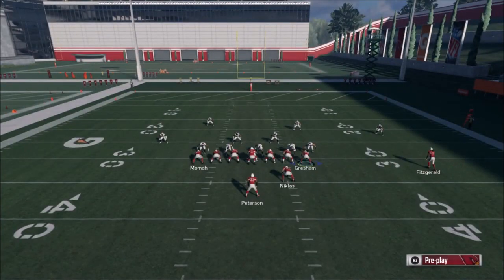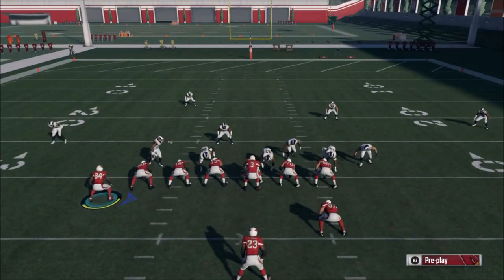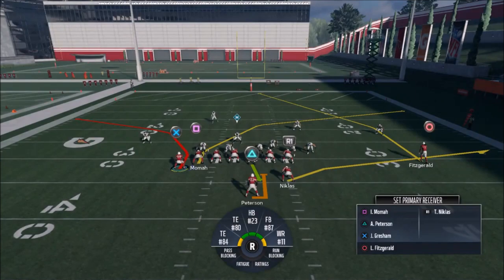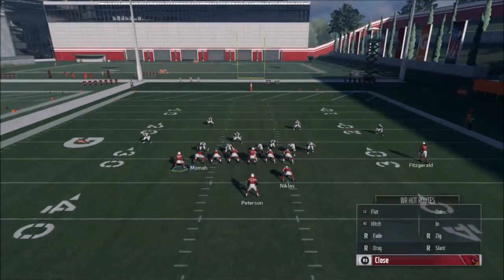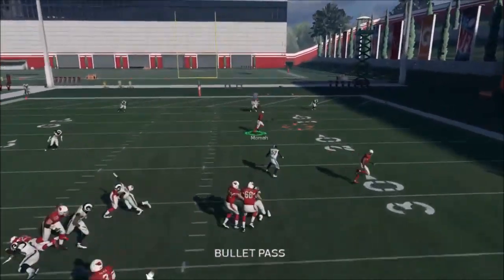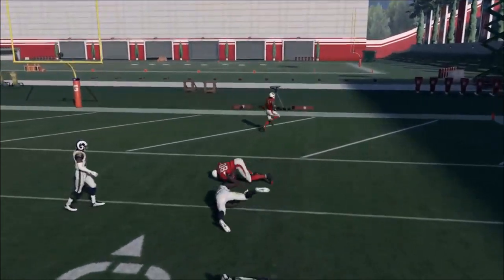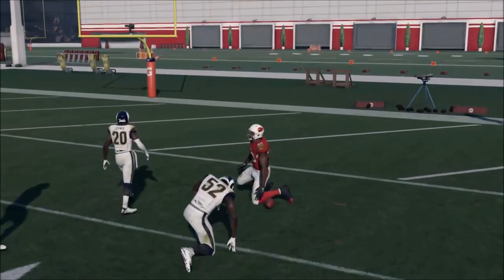I'll run this one more time and then move on. I don't know what Gresham gets open against best — cover twos, I would think, would give him history. Like right here, the cornerback is already out where that ball is going, so I'm going to drag him. He's already in my area where I want that play to go, so I'm not going to risk it. And it was actually a cover four. My dude almost got through and got a touchdown there anyway.